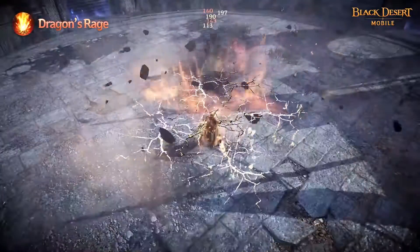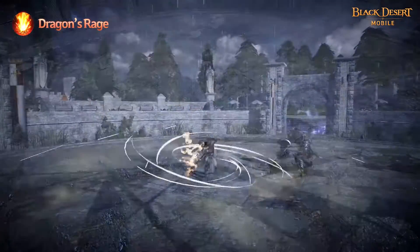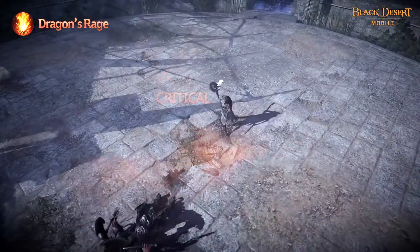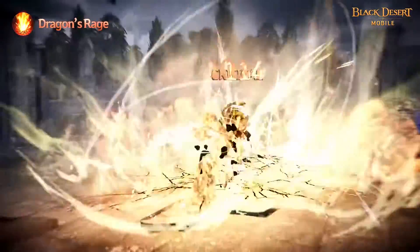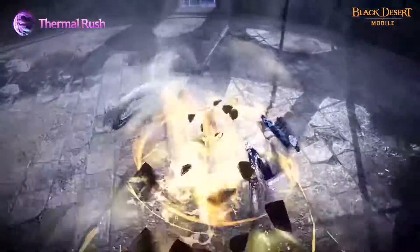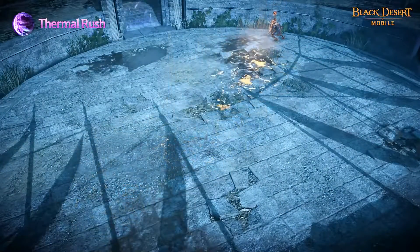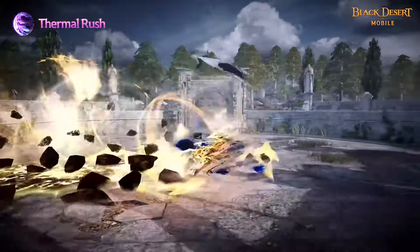Dragon's Rage uses the Power of Jordan to strike enemies into the ground. Knockdown is applied on hit while also increasing Solaris' AP. You can also enhance this skill to increase its range further. Thermal Rush: Solaris will rush forward and push enemies with Jordan. Super Armor is applied and her DP will increase while using this skill.